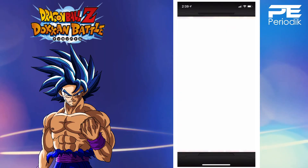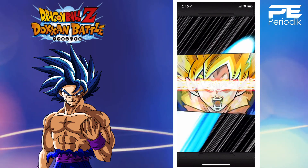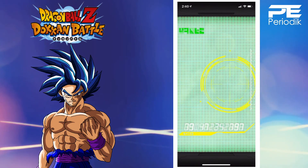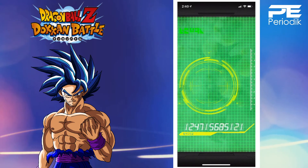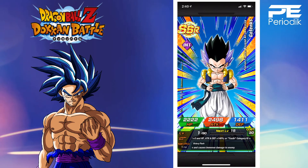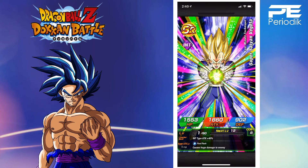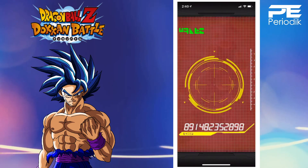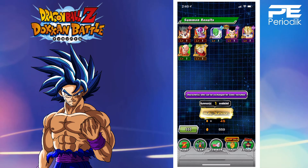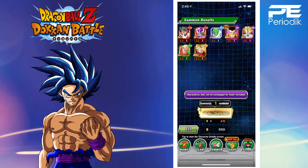Second multi — discounted. Goten and Trunks coming in hot right now! Seven-character multi — guaranteed SSR, not guaranteed featured, but we'll take the Go-Tanks. That's a good pull, I'll take it. One more SSR incoming — not the next card... there it is. Already rainbowed so he can be exchanged — that's six red coins right there. This system is phenomenal.